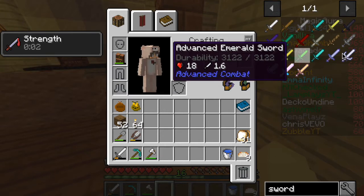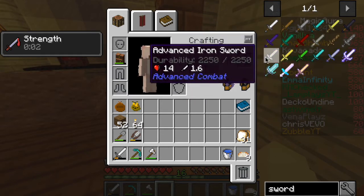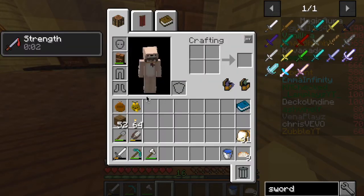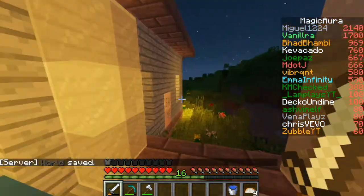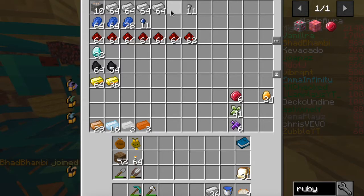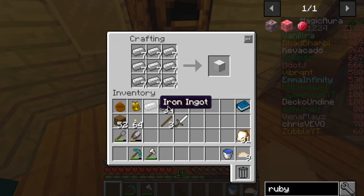We're about to make the advanced iron sword. You need eight blocks of iron and an iron sword. I'm pretty sure we can't use this one because it's damaged, so we're gonna throw that out. Bambi just joined, so let's make the iron sword.